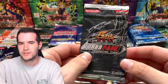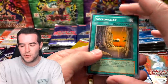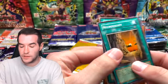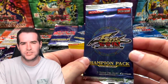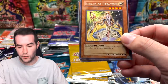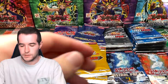There's only one ultimate rare per set in Turbo Pack, maybe one to two per box of 100. Champion Pack Eight — I think Lumina is in here as a super rare, and the supers from Champion Pack are really expensive. We've got Herald of Creation, Miraculous Rebirth, and Alien Warrior. Back to OTS — Morphing Jar is a pretty good super rare, worth a couple of dollars.